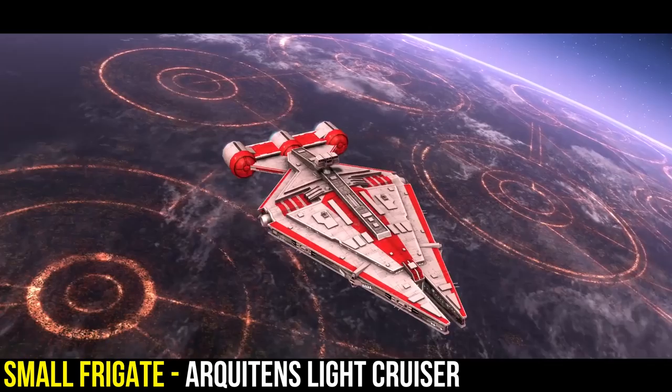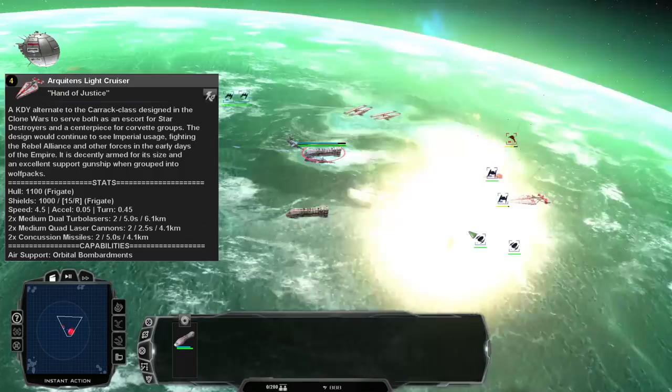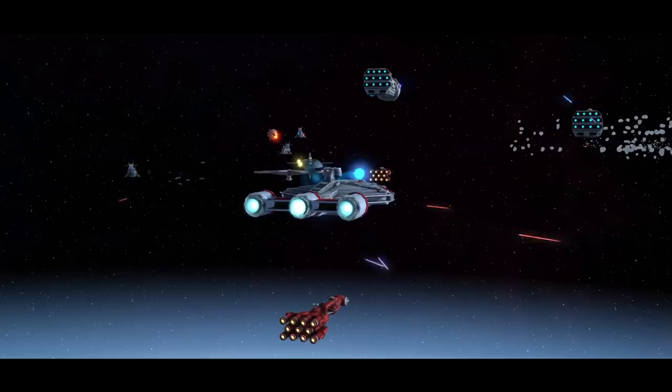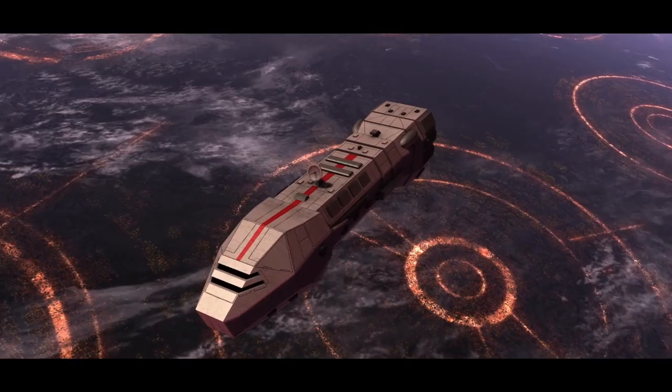Next up is the small frigates, and what wouldn't this video be without the Arquitens. It comes in at 1100 hull and 1000 shields, being quite weak for a light frigate, but they make up for themselves with an enormous amount of weaponry — equipped with two medium dual turbo lasers, two medium quad laser cannons, and two concussion missiles. This can take out any other light frigate or carrier on the enemy team, but in batches of five or six it can actually take out heavier frigates like the Munificent Star Frigate.